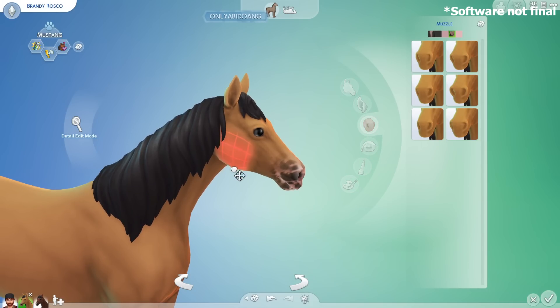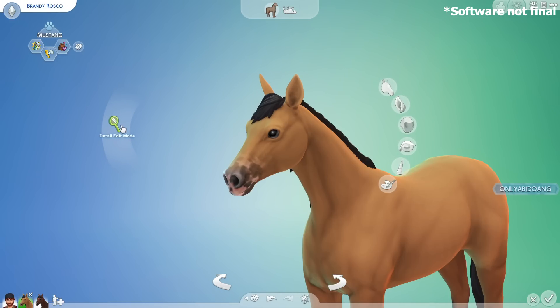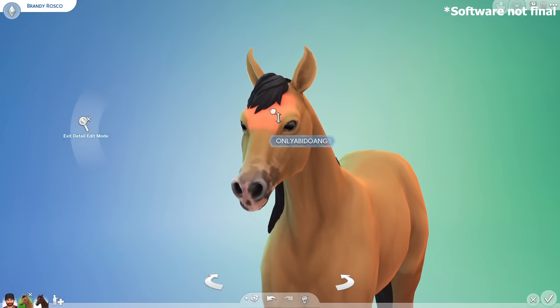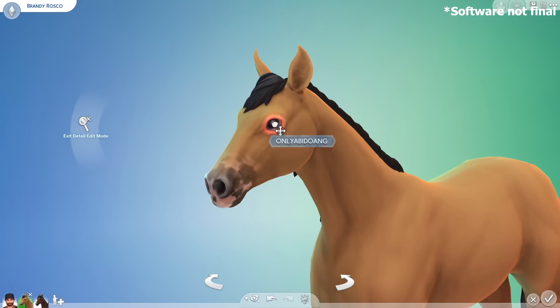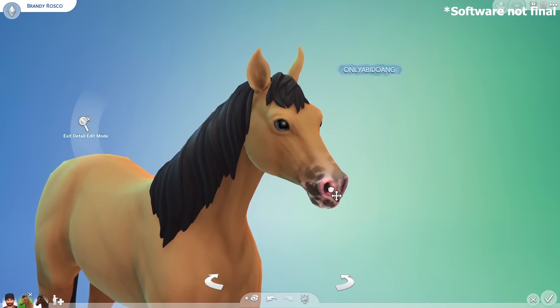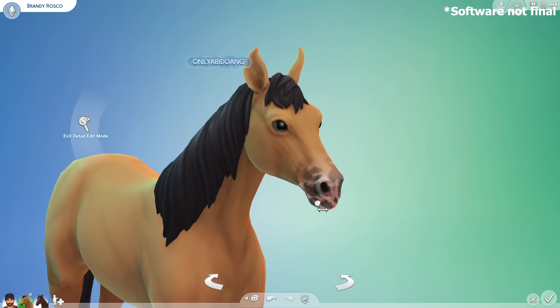You can also go into detail edit mode to edit smaller features of the head, such as the angle/point of the ears, the forehead area, eye height, the area below the mouth, the nose bridge shape, the nose trills shape, the upper mouth, and the lower mouth. And that's it for their head customization.